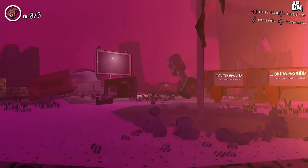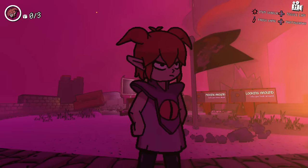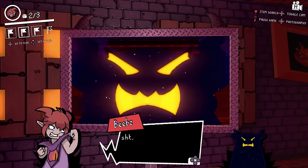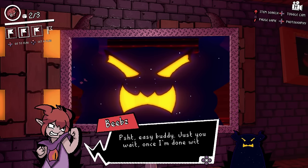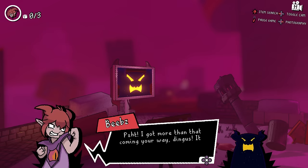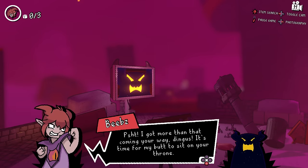We got our little protagonist, Biebs — this little dickhead girl who lives in hell, and she's got a bone to pick with the demon king. Tired of his crap. Sick of his malarkey. Biebs just kind of decides to go on a quest to kill him one day, just out of spite — for no other reason than just out of spite. It's time for my butt to sit on your throne. It's that kind of extremely simple plot that usually comes with platformers like this.